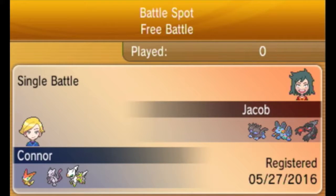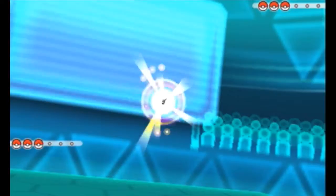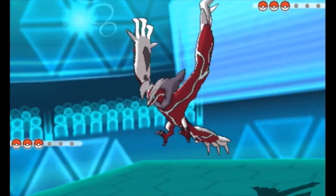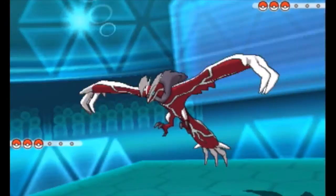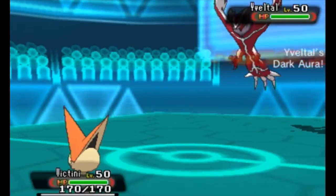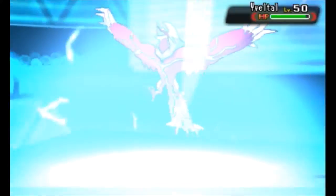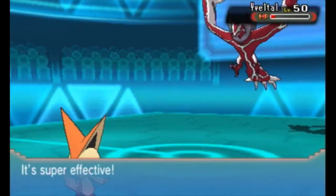So, our second opponent here — we're going to use Mega Mewtwo X again. But this time, as our lead, we're going to use Victini against a shiny Yveltal. I believe that's the Yveltal from the event. We'll figure out what this Yveltal wants to do against us. We'll go with Fusion Bolt, and we almost take him out. That is Choice Band, guys — holy crap, that is a lot of damage.